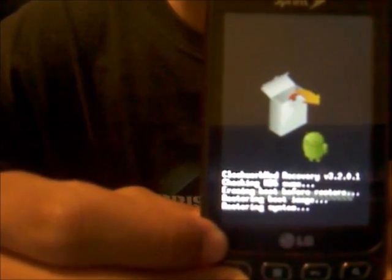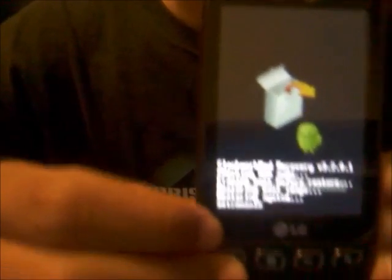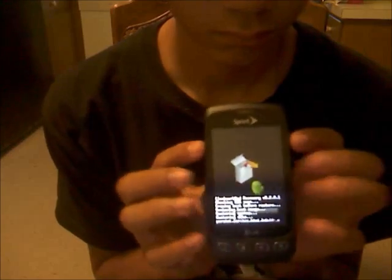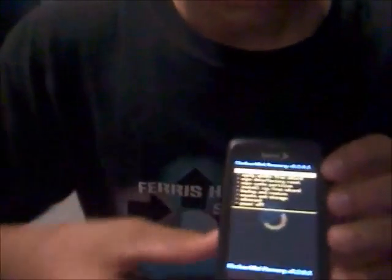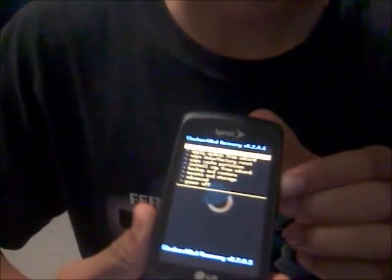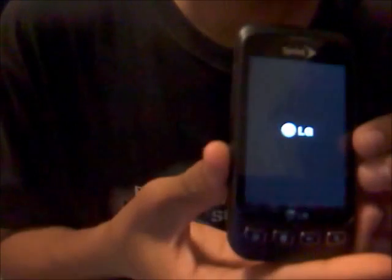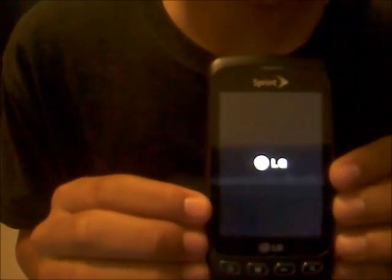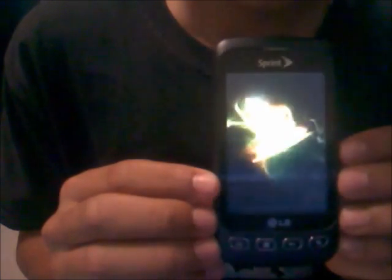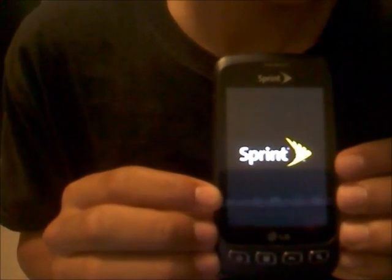This will take much longer than the whole other process because it has to go through everything on your SD card. Once it's done, you're going to go to Reboot System Now, and then you should get your regular normal reboot.